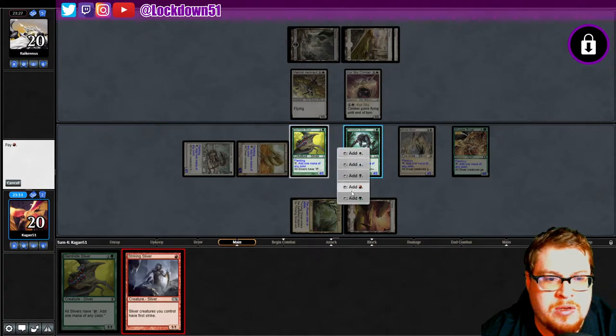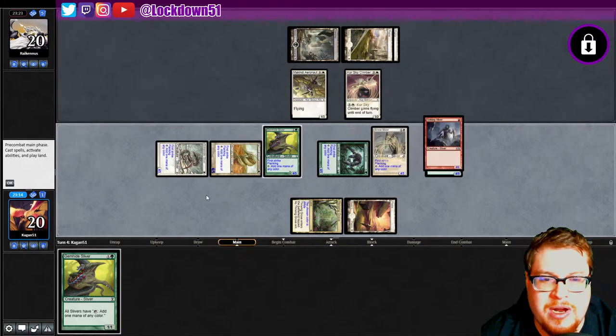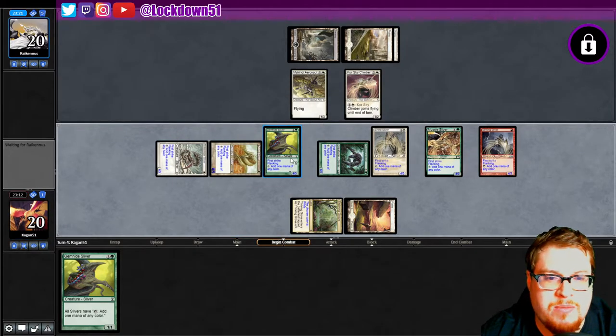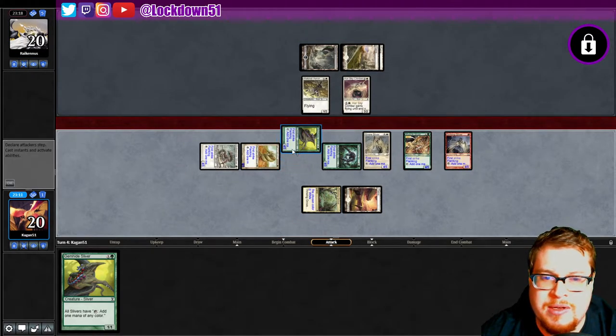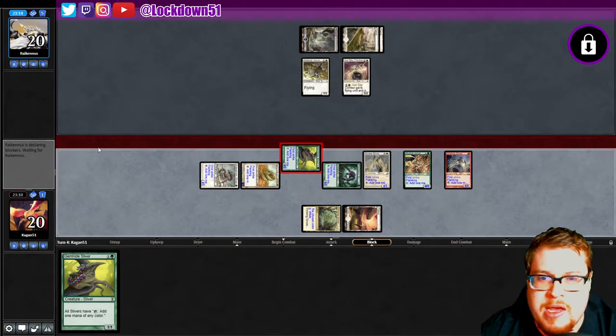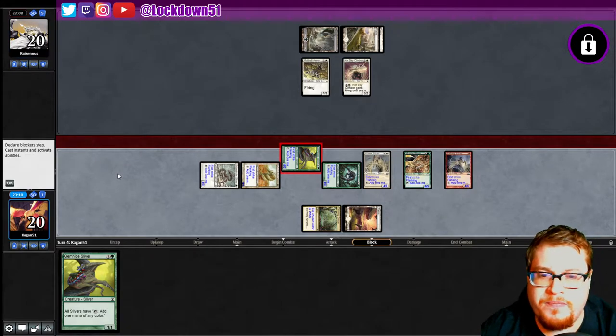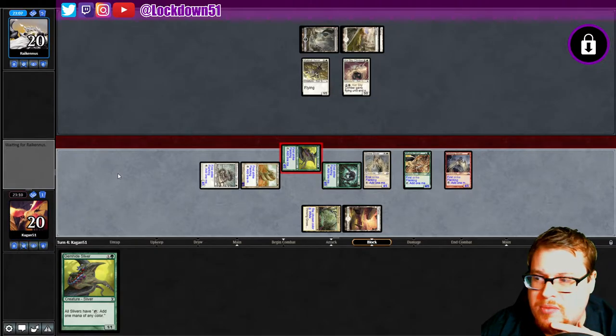We're going to do it with this guy, get that first strike down, get in for four damage with our Gem Hide — just carrying us through this game. Boom, first strike, 4/5, beautiful board. They're in a bit of trouble with five cards in hand. I don't know what they're going to be able to do with this massive board.